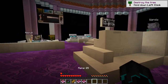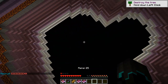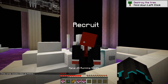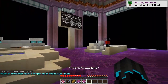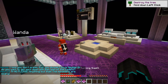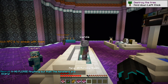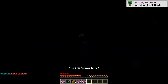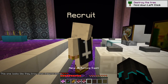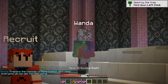Some NPCs will have quests for you. I want to talk to some of these recruits. "I told you, don't press that — you don't focus, newbie. Or do you want to get sent down with the rest of the cadets?" That wasn't so scary. Wanda: "We are nearing the next world. We'll be there shortly. Prepare for release of more cadets — we'll need everyone we can get for this world."